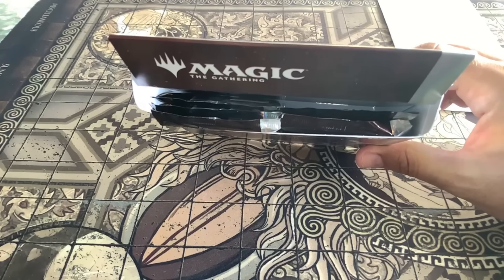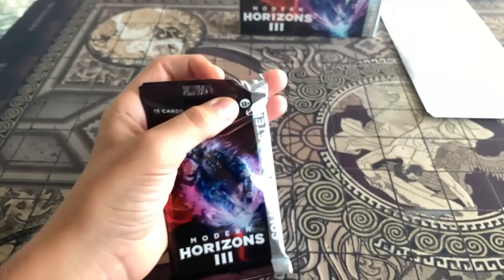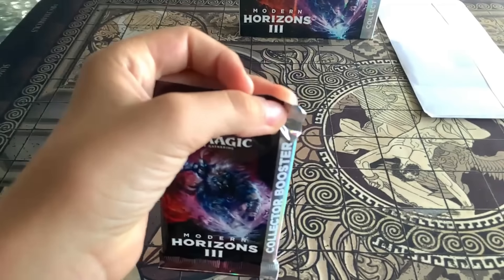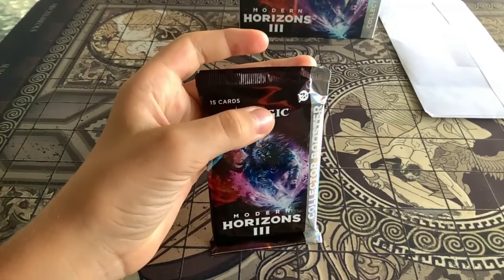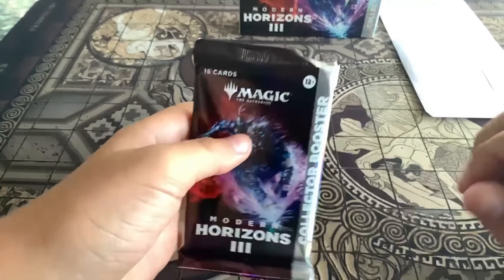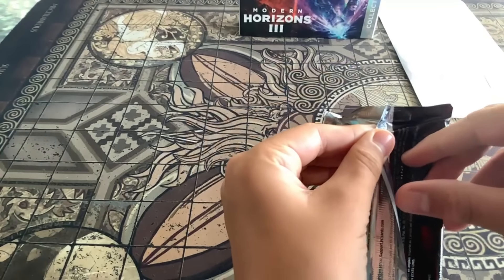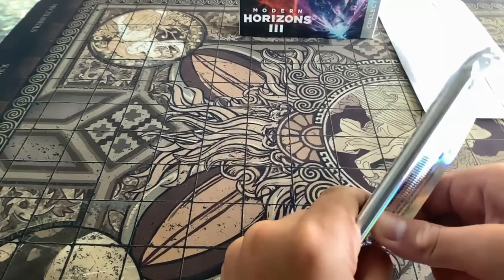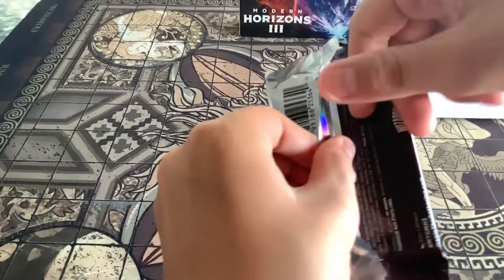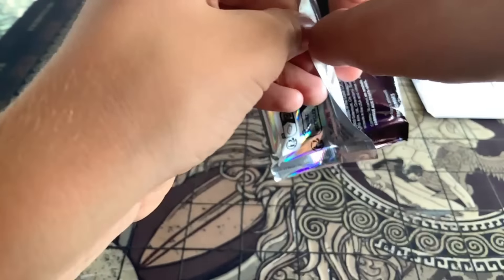We're looking for a serialized card — it has a number on it. As always we'll put them in personal sleeves and then in a binder; we're trying to get our collection complete and doing pretty well so far. There are a lot of cards but we're not doing too bad. It's the third time opening these packs — I opened them in gameplay and a couple of times before.